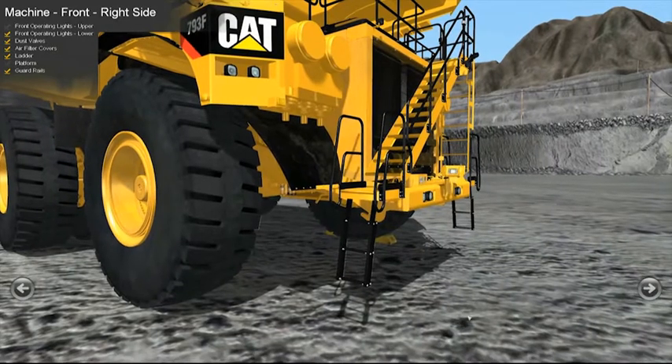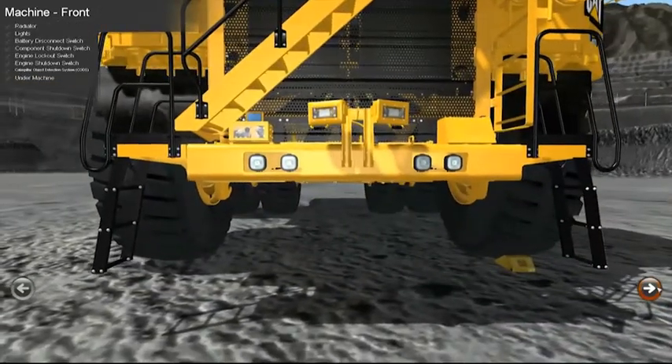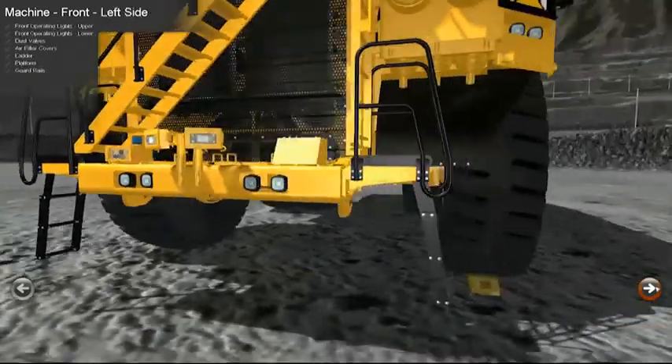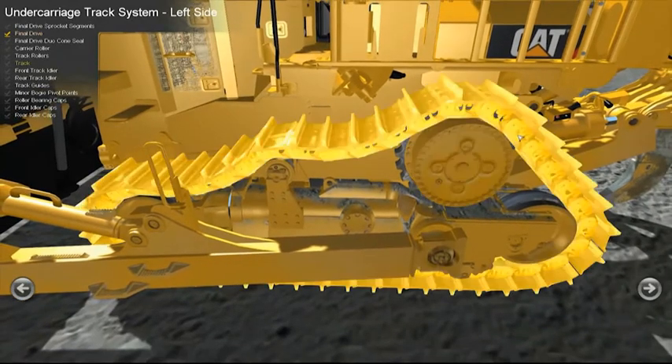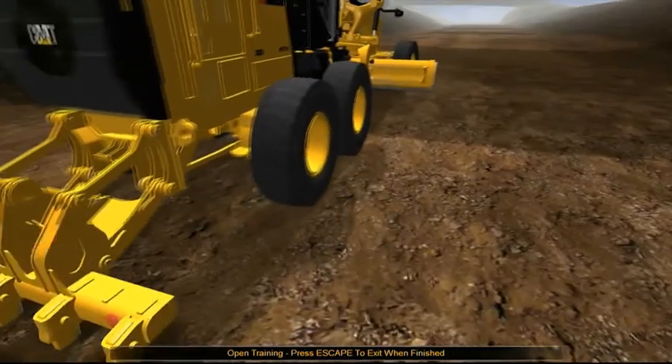For maintenance, the CAT simulators give a great understanding of things you have to look for in the equipment. With a pre-op inspection, you can click on the picture and if you're not sure what something is, it shows in the column what that item is, or you can click the words and it highlights it on the picture. You can cover your maintenance area, and as far as productivity, you can set up scenarios, repeat them, and really work with that operator to make them more productive for your company.